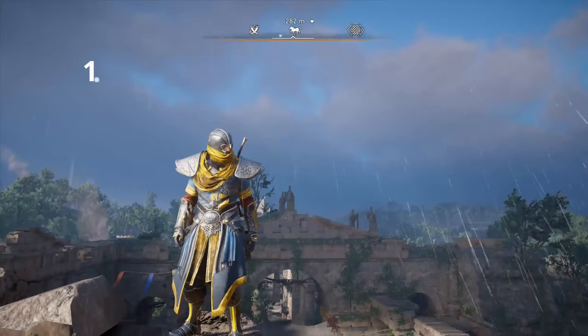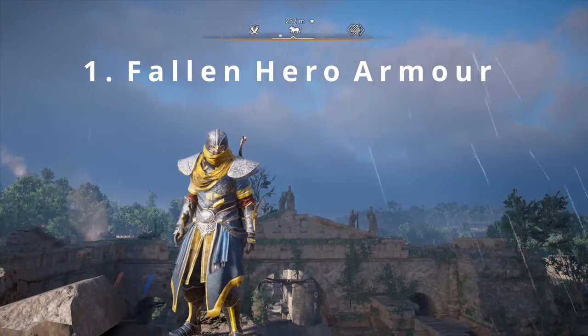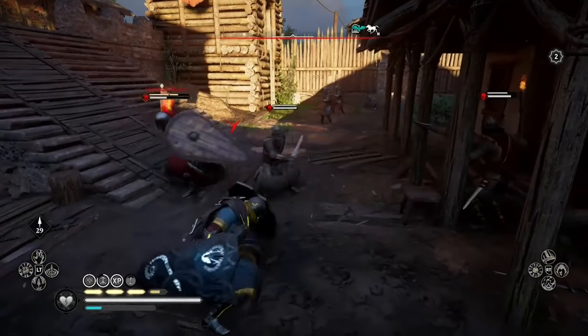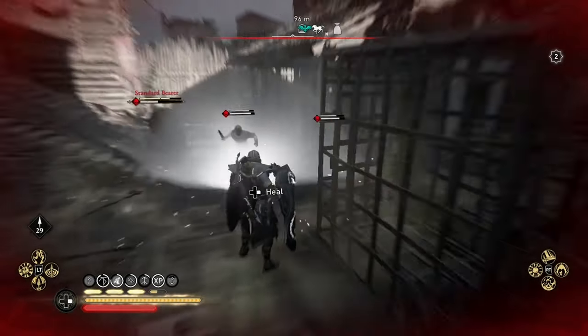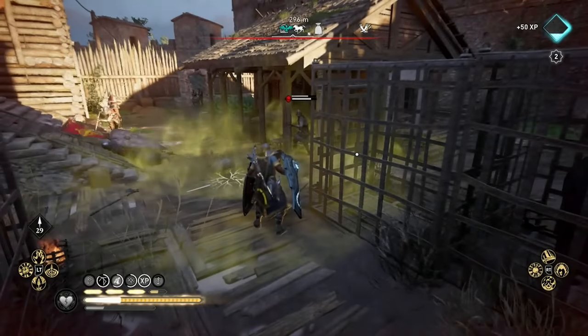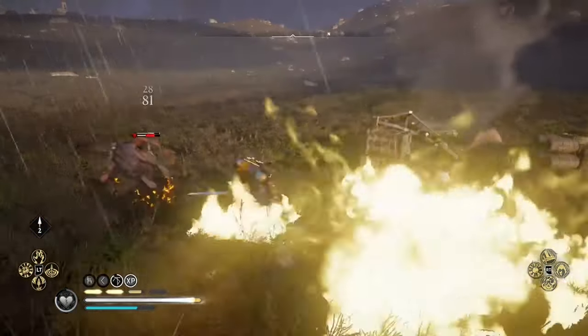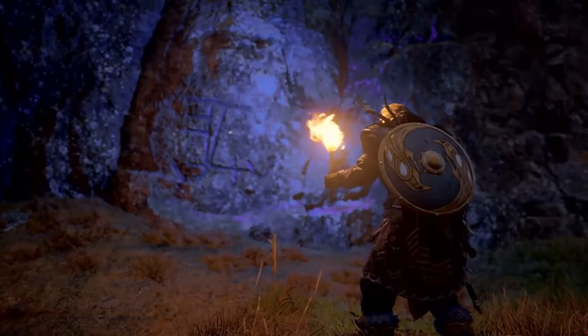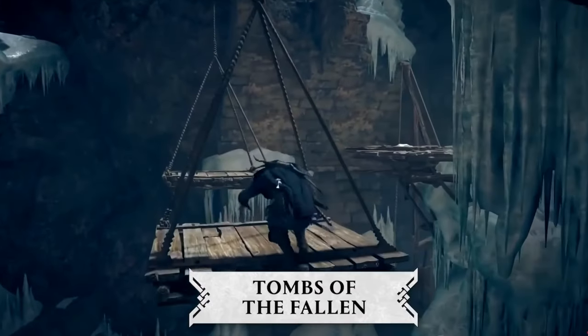Starting with the Fallen Hero Armor, recently added to the game with the Tombs of the Fallen challenges. This really good looking armor set has an incredible ability where getting hit drops a pulse bomb that explodes after a delay, dealing damage and knocking down enemies. I actually had to take this armor off after a few days as it was so incredibly overpowered. In order to get this, you'll need to complete the 4 Tombs of the Fallen challenges.